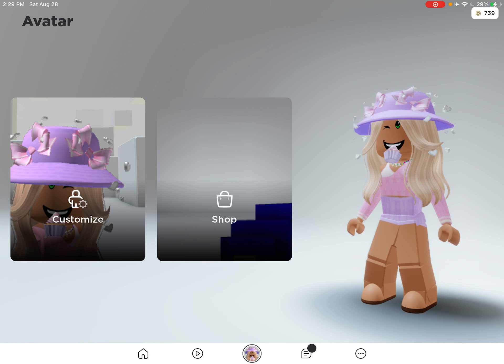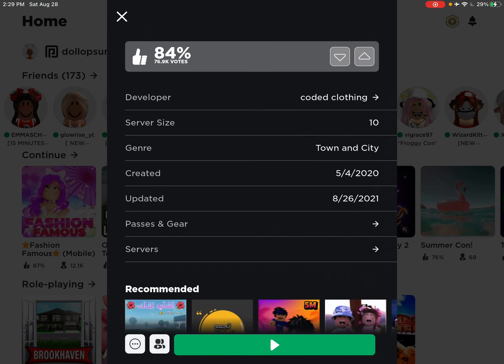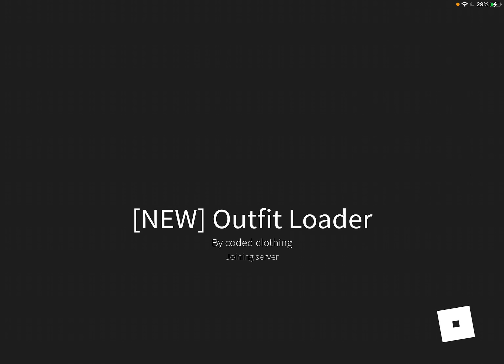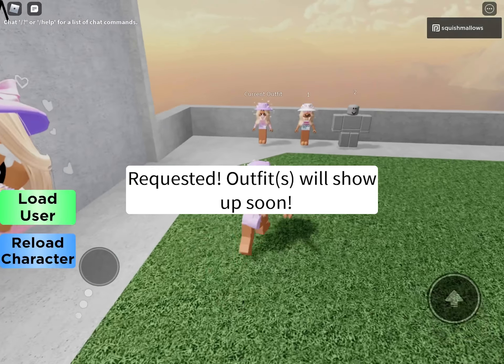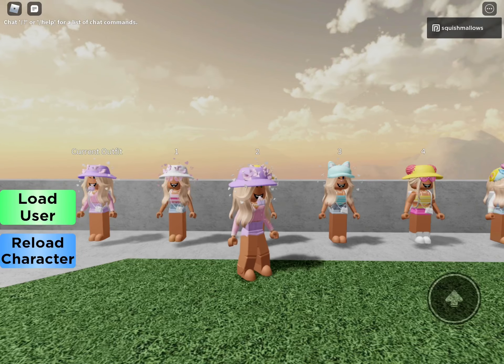We're going to be doing one more outfit, but I can't do it because she's not wearing it right now and alpha loader's not working. I'm going to be trying alpha loader again just to see if it will work, but it probably won't because it was really laggy. Maybe because I have my airplane mode on — let me turn that off. Hopefully it works now. Please work... it doesn't work.